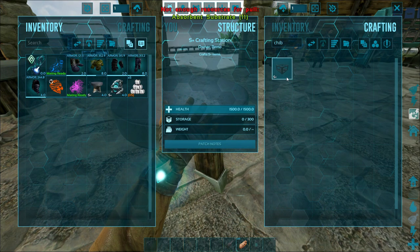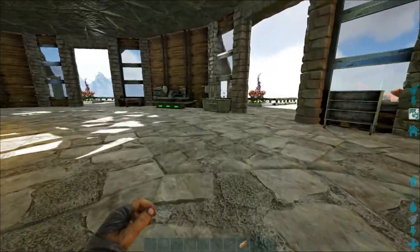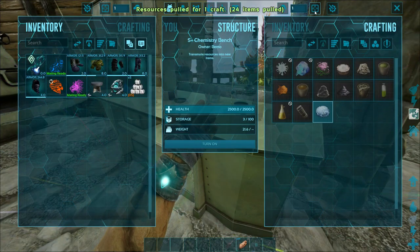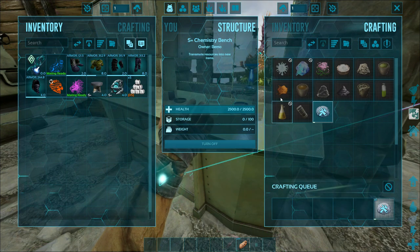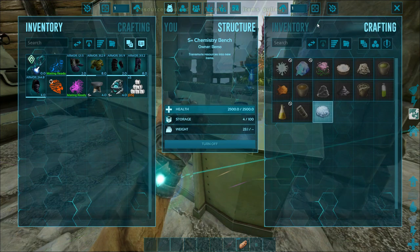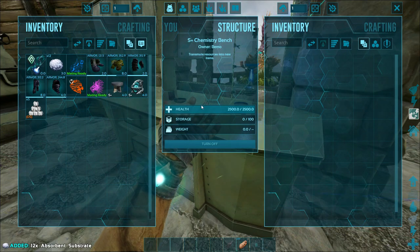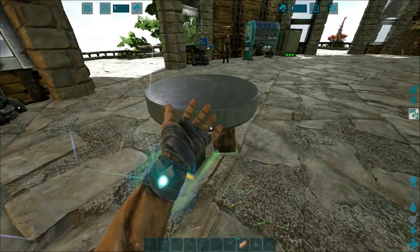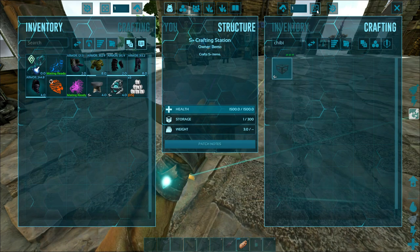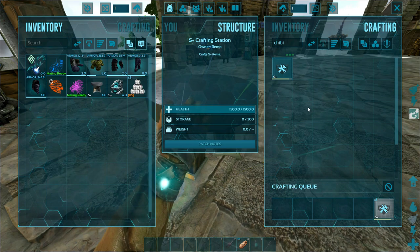Oh, we're making one, man. Absorbent substrate — we need 11. One batch makes six. Well, there we go — we have enough! I cannot believe it. That is the main thing I am wanting to check out — those little chibi displays. This whole time I could have just made them here. I mean, that's kind of expensive though for just one. We'll have to see — I don't have any of the good chibis. I need to start trying to get some of them.